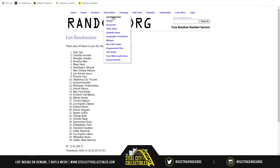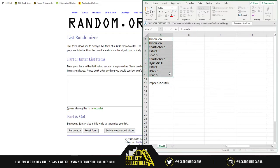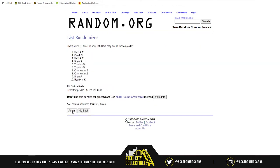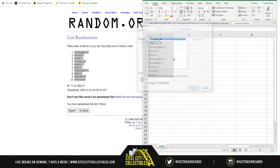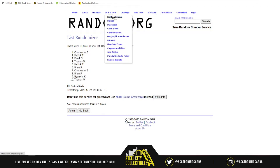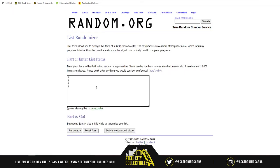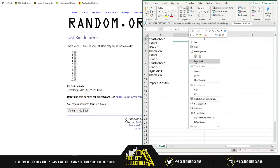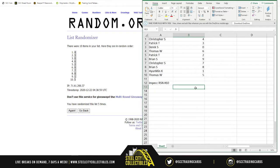First things first, going to random.org — new list. We take our names and randomize five times. Christopher on top, Thomas on bottom. Then one through nine and zero, randomized five times — four on top, five on bottom. Results: Christopher gets four, Patrick three, Derrick zero, Thomas six, Patrick two, Brian nine, Christopher seven, Brian eight, I'm being one, and Thomas with five.